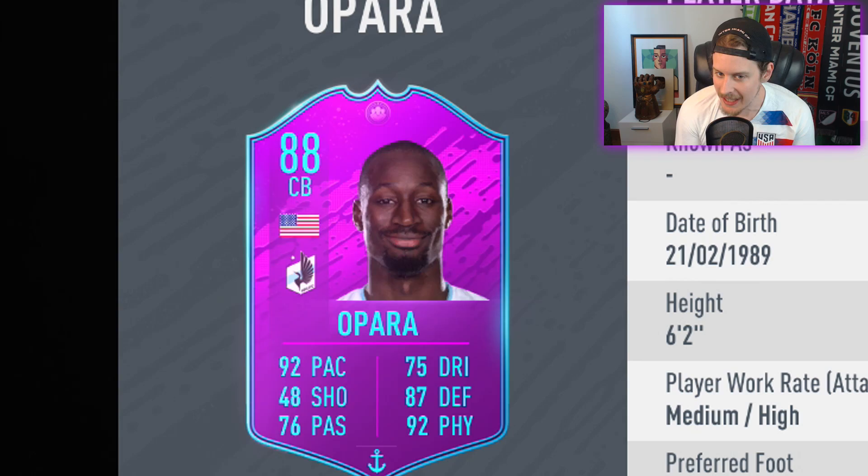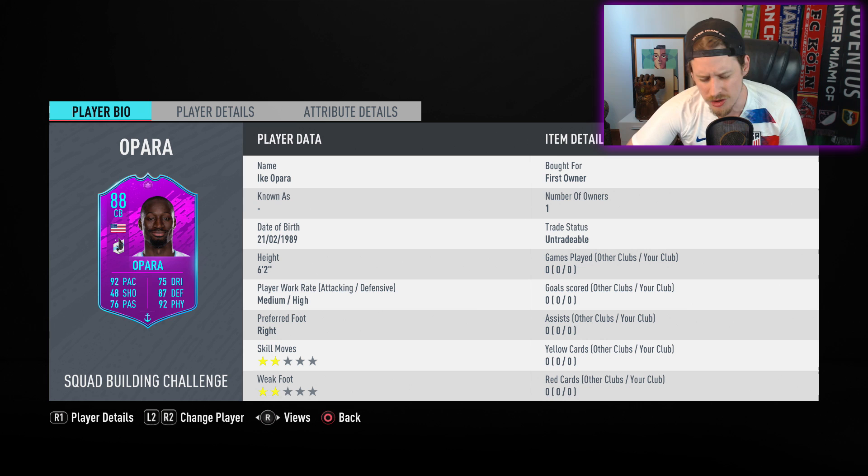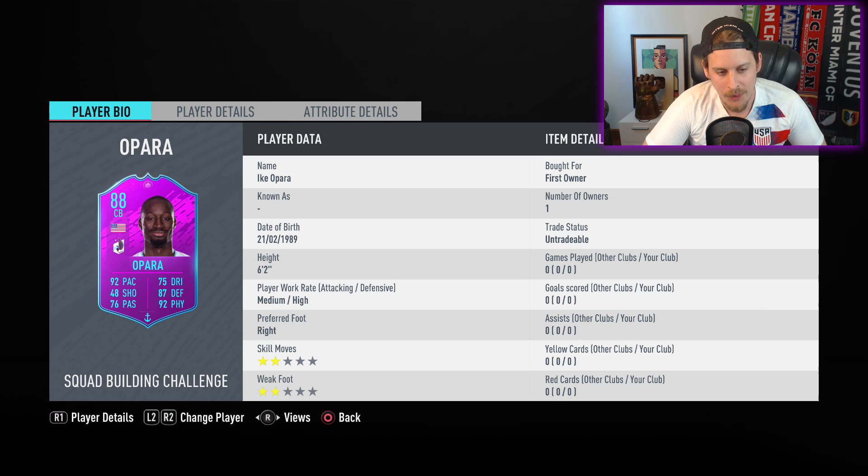Testing, testing, one two three. What's up boys and welcome to the 88 MLS League SBC Ike Opara — one of the most jacked-off cards we have ever seen, possibly in any FIFA ever, and instantly becomes one of the center backs that needs to be taken seriously as arguably one of the best. It's a 476 total in-game stat upgrade, going from 1776 to 2224 total in-game stats, with an absolutely ridiculous-looking card that we're going to look at today.